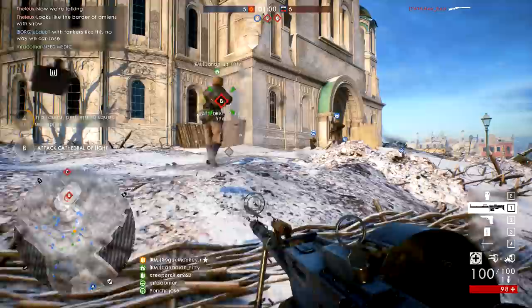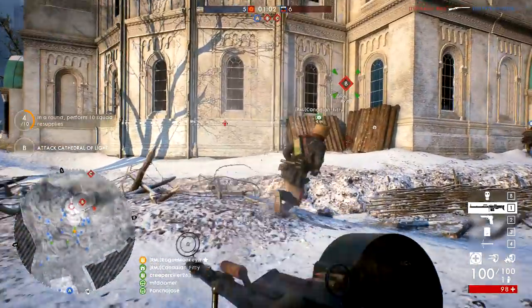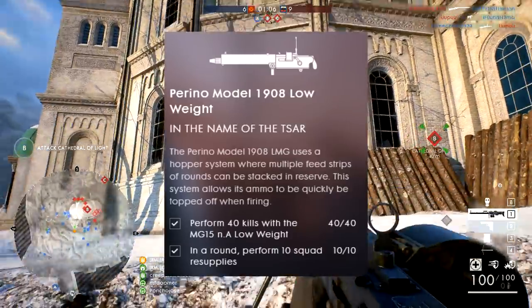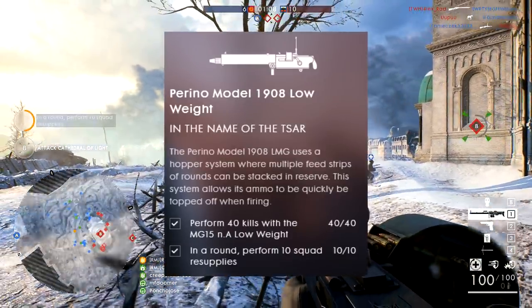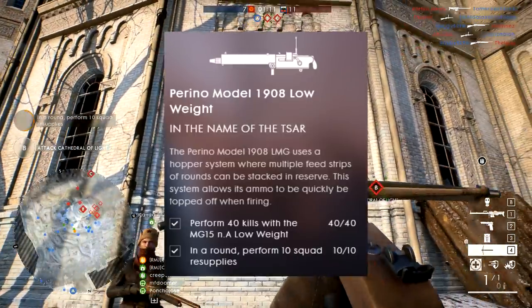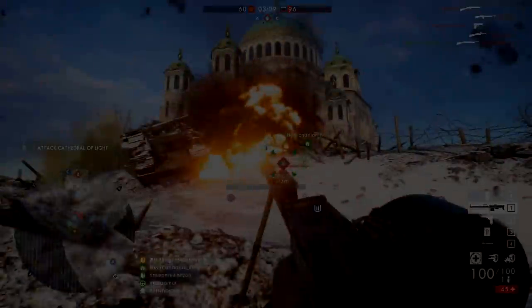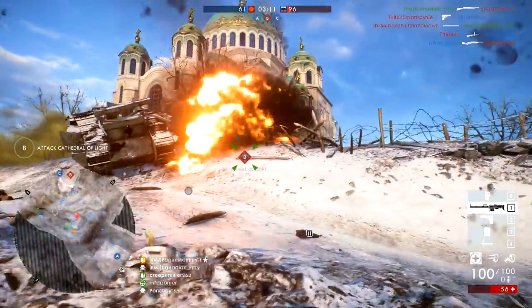The first weapon I want to show you how to unlock is the Perino Model 1908 Low Weight. The assignment requires you to get 40 kills with the MG15 Low Weight and in a round perform 10 squad resupplies. The easiest way to do this assignment is to go into a highly clustered map with a lot of infantry players.